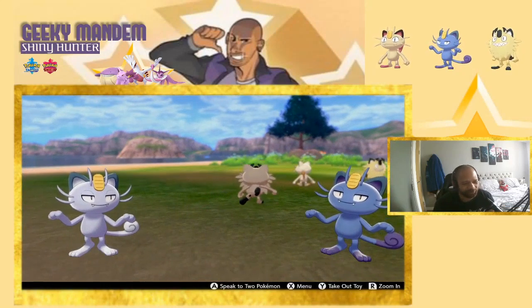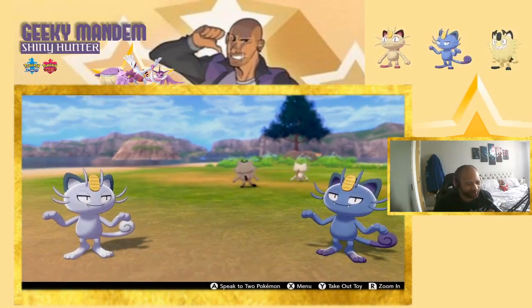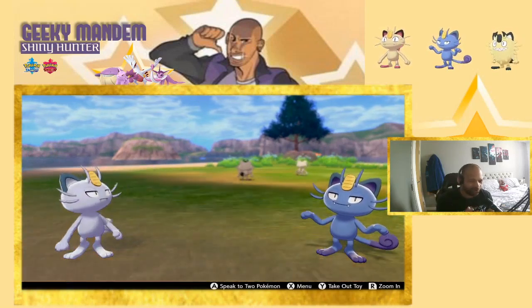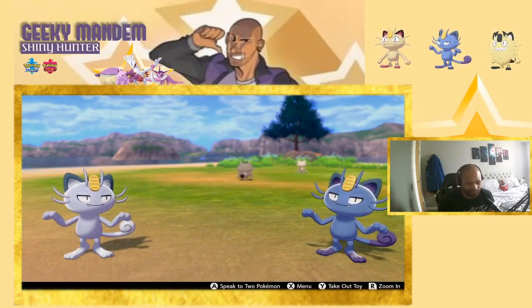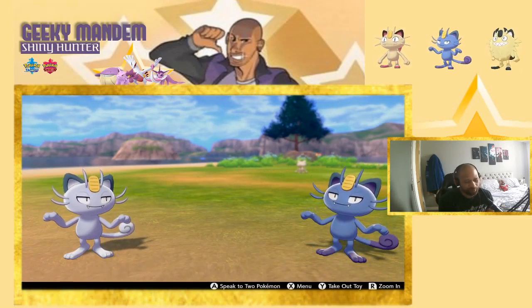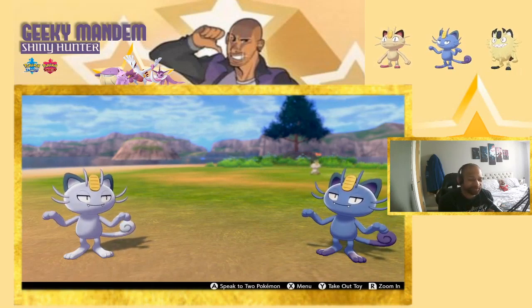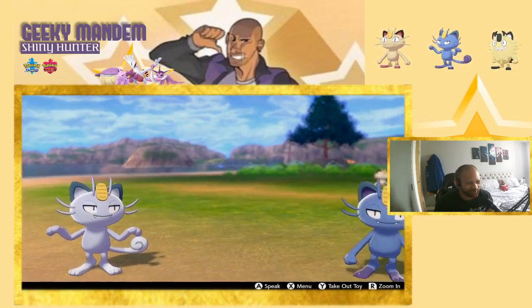Next up is the Alolan variant of Meowth. The difference is much more obvious here because the darker skin is really clear — a very strong purple color on the tail, ears, and feet. The normal one has a much lighter color and feel. Both look amazing; I really like the relaxed, naughty, and cheeky look of the Alolan Meowth.